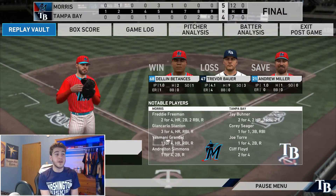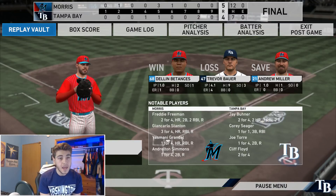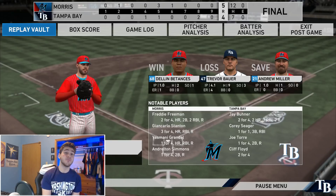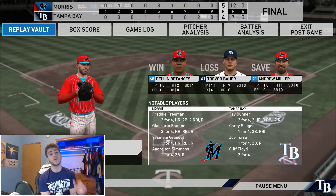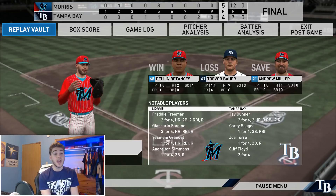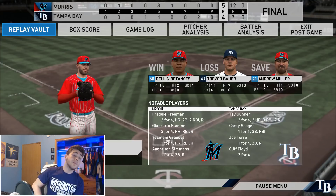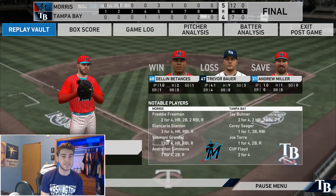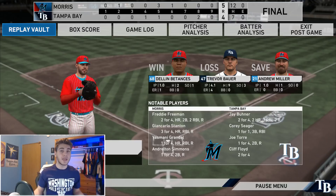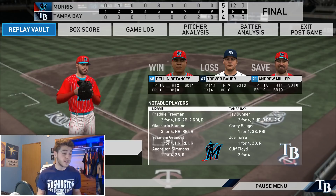He had 12 hits to my 7 — gotta commend him, he played a better game than me. Even though we lost, I gotta say Jay Buhner — an absolute monster. He had two home runs, including that huge home run in the 8th inning which we almost came back on. That is a good card and he has a hell of an arm out in right field too. If you guys enjoyed this video and want to see more gameplays, please leave a like down below. Hope you guys have a great rest of the day.